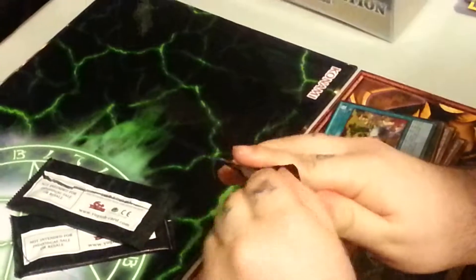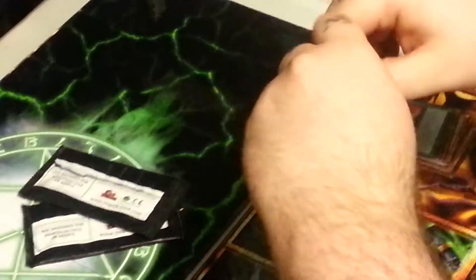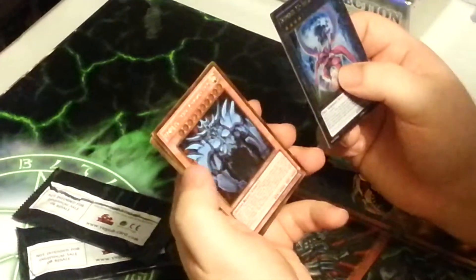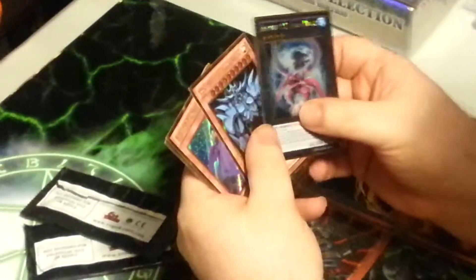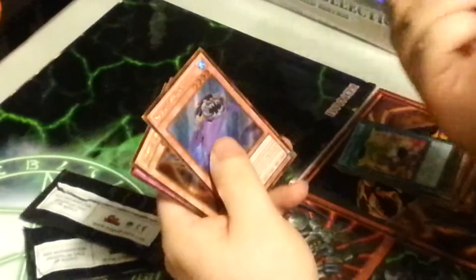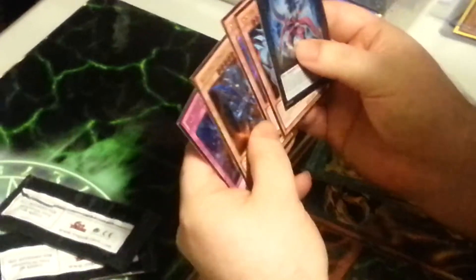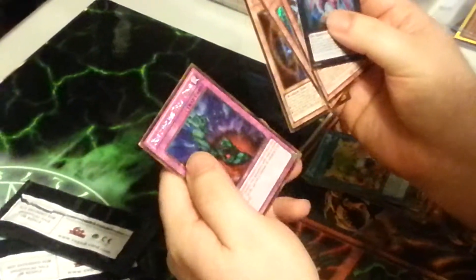These cards are so freaking pretty. Obelisk — oh my God, that is amazing. Black Luster Soldier, Envoy of the Beginning — oh man. That was an awesome pack! First box down.